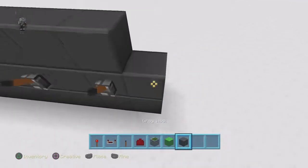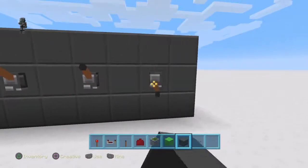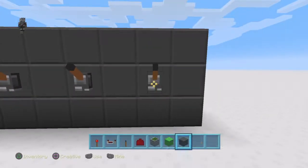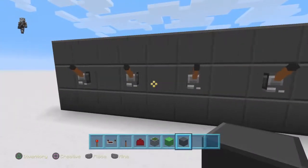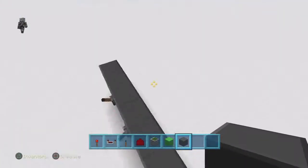This is the part where you choose what your combination lock code is going to be. You can have one down here, one down here, and one down here, or you can have the system I had where you had the first two down and the middle one down, or the last one down and these two down — it's really up to you. For this tutorial I'm just going to have these two middle ones flipped.